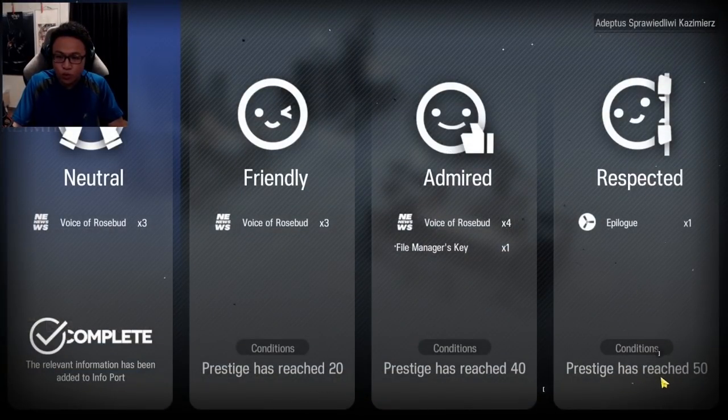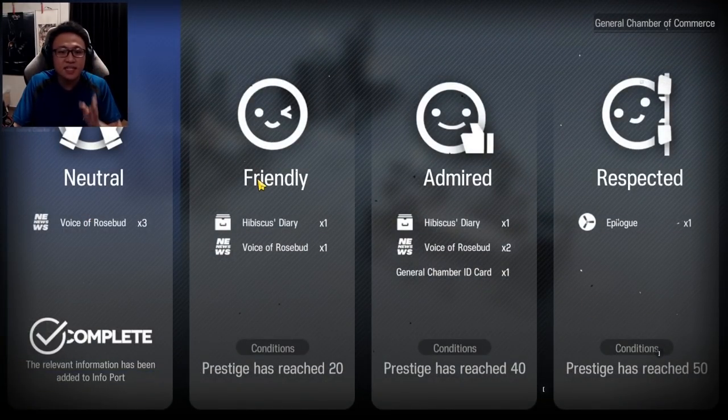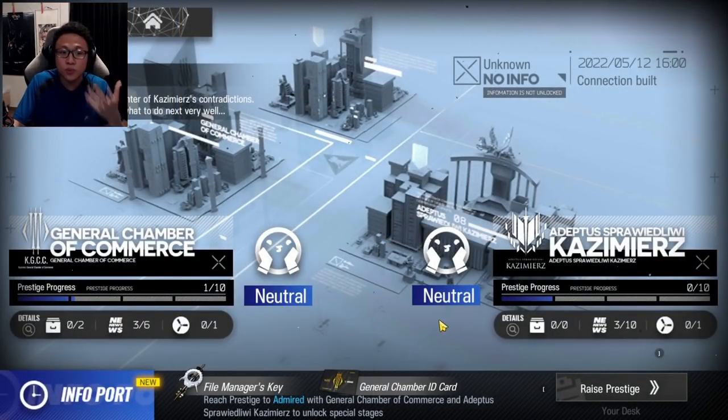We need a total of 50 prestige points for each faction. At each prestige tier — Neutral, Friendly, Admired, and Respected — you unlock more rewards. For example, at Friendly you get the Hibiscus diary and voice lines. There's a General Chamber ID card at prestige 40 for one faction, and a File Manager's Key at prestige 40 for the other. So what are the rewards and how do we get them? That's what I need to explain next.